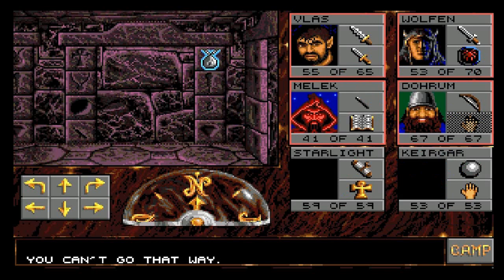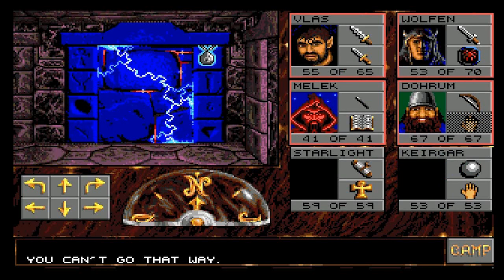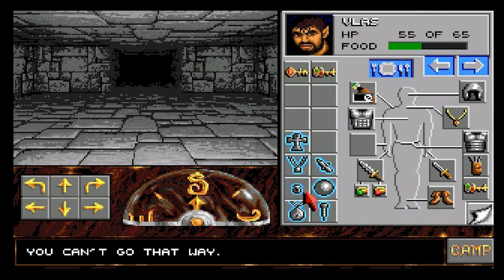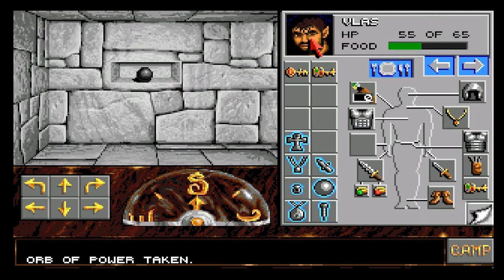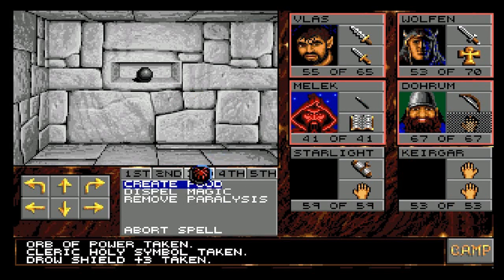We have an orb, yes we do. I'm going to identify all of our magic items, then save and see if we can transfer these characters over. Like I said in the last episode - the true last episode - I'm going to give it a bit of a break and then we can crack on and kick some ass.